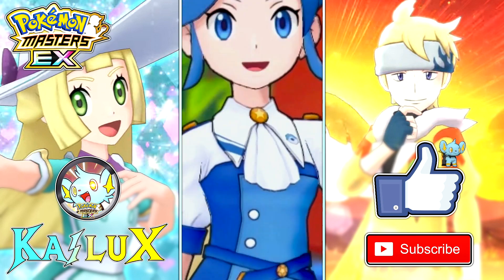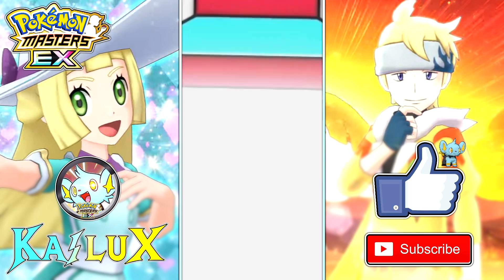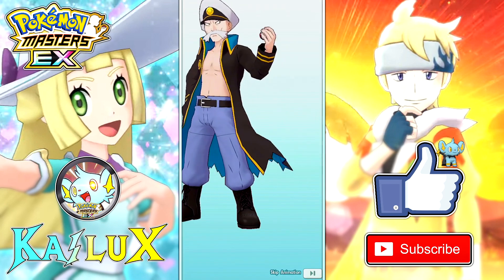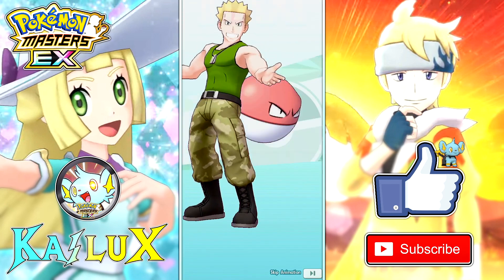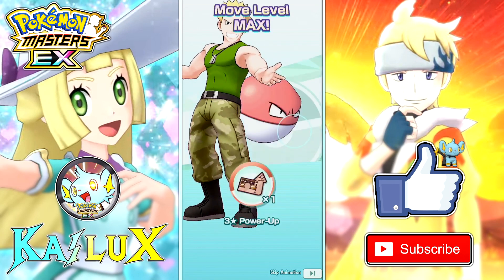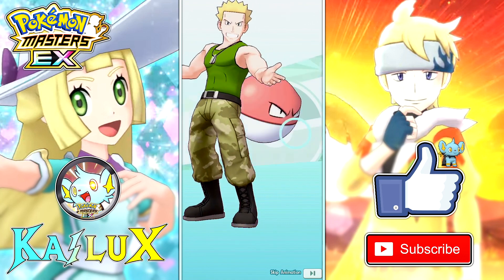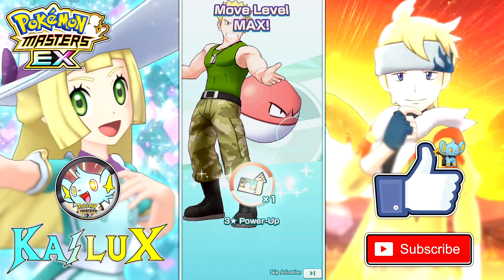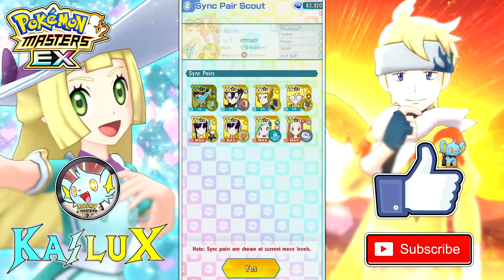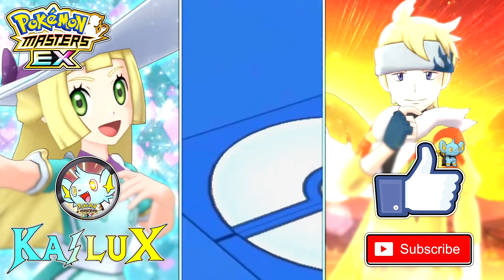6,000 paid gems — let's look at this, let's look at my luck today. Nothing. Also, the only 3-star in this scout is Lieutenant Surge. Not looking too good today. Let me pick up Sonia first — 2 out of 5 Sonia, let's go! I need her for Gauntlet.